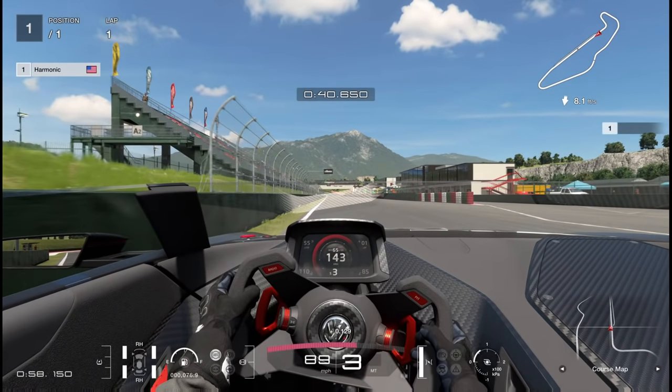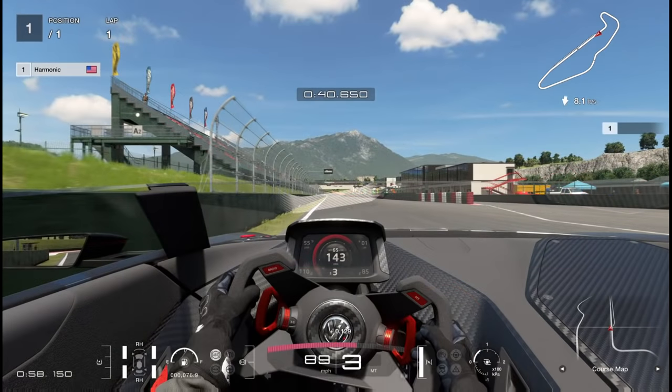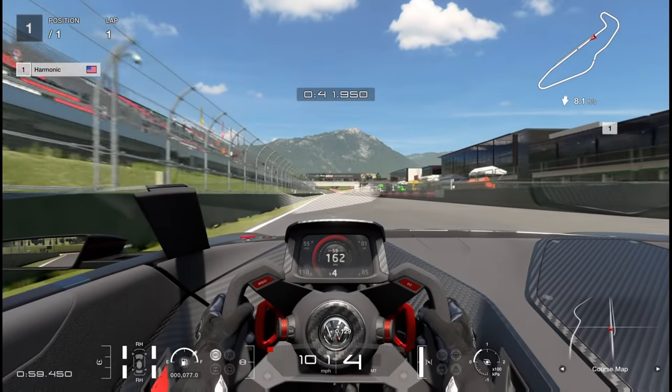I'm in cockpit cam for this replay, which actually shows you what RPM you're at. You can also use bumper cam, which gives you analog gauges for even more tuning accuracy. I'll usually use one of these two cameras to tune my gears. Unfortunately these are the only ways to get this information, so you'll have to switch to them if you use a different camera. I wish analog gauges were an option in chase cam, but they're not.